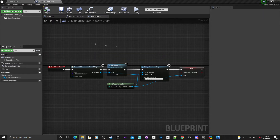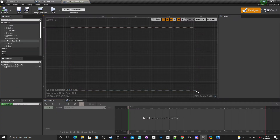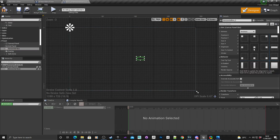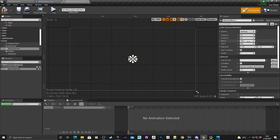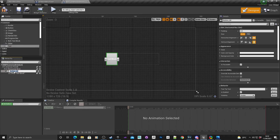Now that's done, it's time to go into the widget blueprint. I'm going to find a horizontal box, drag that in, and for the anchor position shift-click and control-click to get it centered. Increase the size to 800 by 200. Next I'm going to drop in a button, and on the button drop in some text as well.